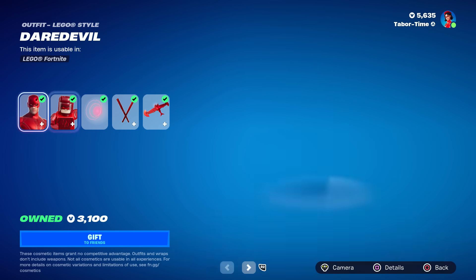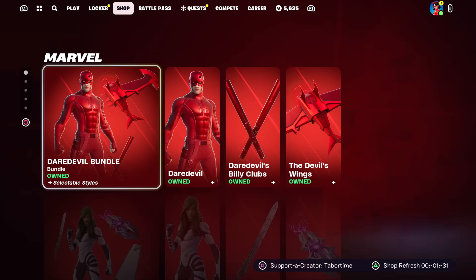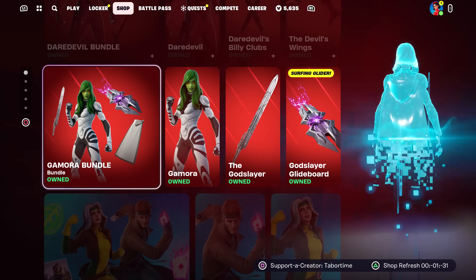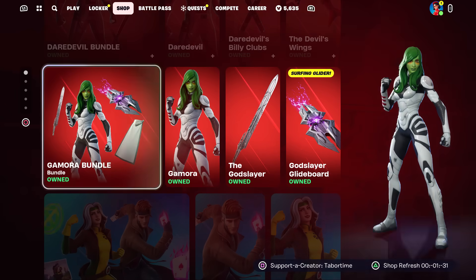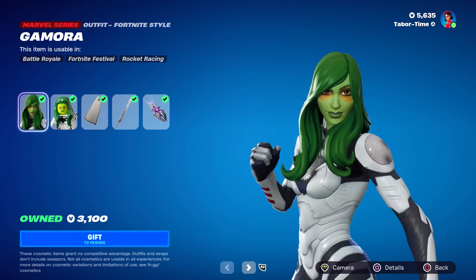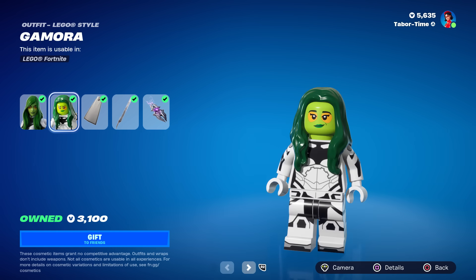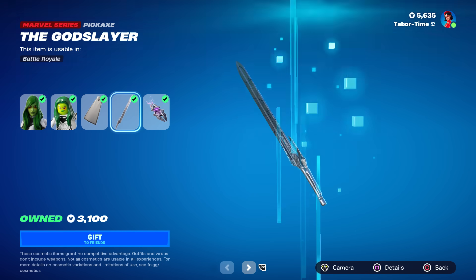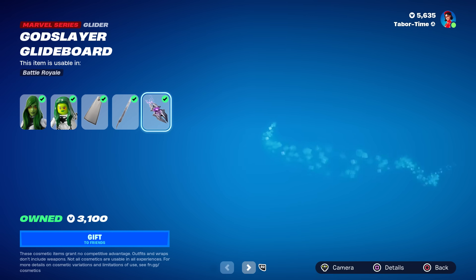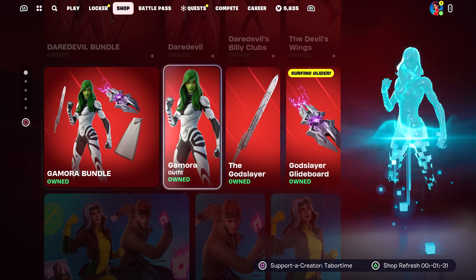Let's see what his Lego skin looks like. Okay, Gamora's back — this, in my opinion, is the worst Marvel bundle out there. I know a lot of people like Gamora, but it just doesn't look like the Gamora I know. Look at the Lego version — yikes. She's just got a cloak, and then the God Slayer doesn't look that impressive.